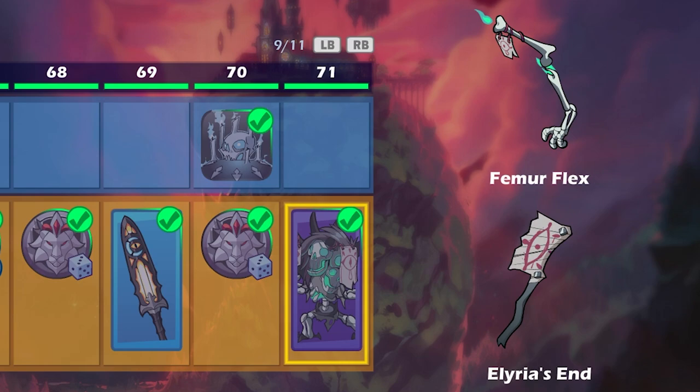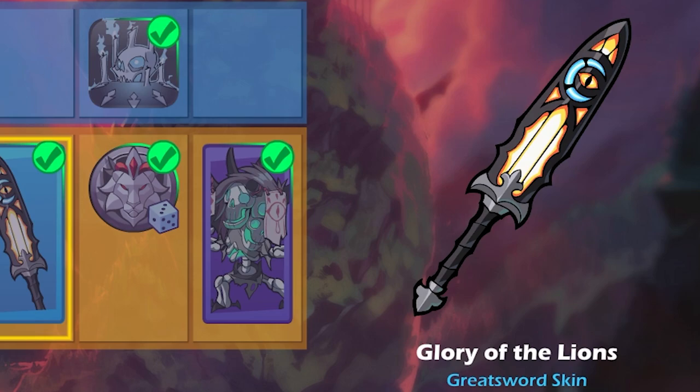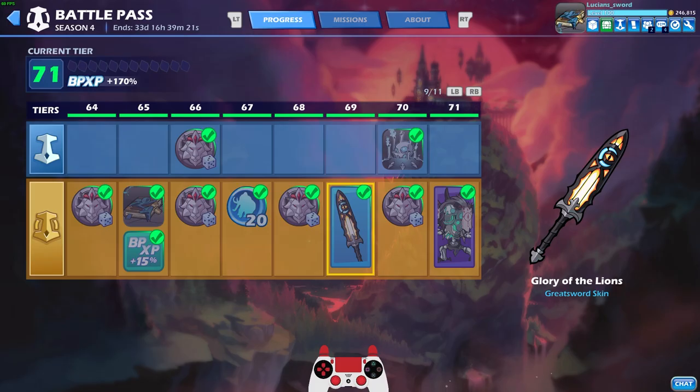I like the bow especially, because it's literally just his arm — or somebody's arm. I also unlocked the Glory of the Lions, which is a pretty cool-looking greatsword skin. It kind of has that stained glass look. Very cool.